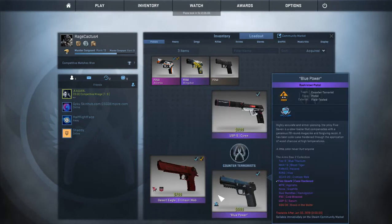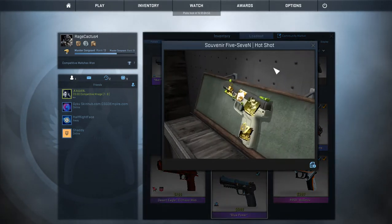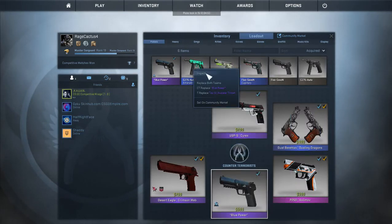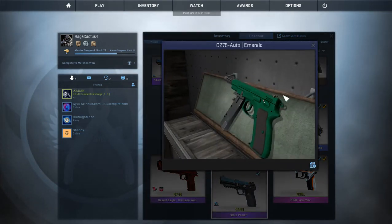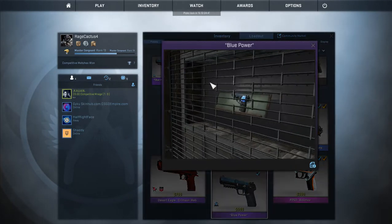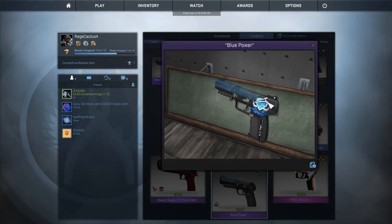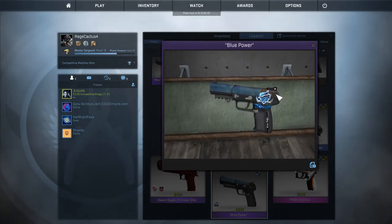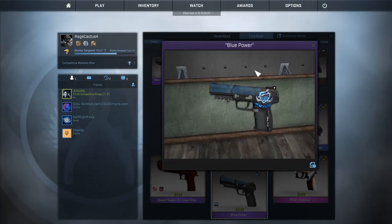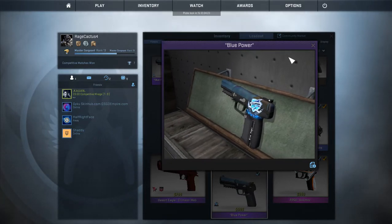Coming over to the Five-SeveN, I have really good ones. I have a souvenir Five-SeveN Hot Shot which looks amazing. For the CZ, I got the Emerald which looks really cool. Then for the Five-SeveN I actually use — this is crazy — it's basically a blue gem. I put a sticker there to try to hide it, but yeah it's basically a blue gem Five-SeveN. It's really awesome when you inspect it.